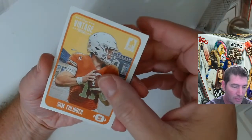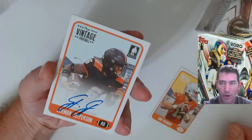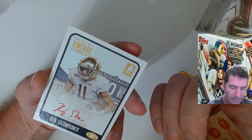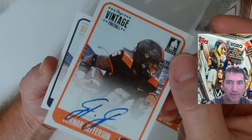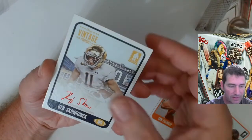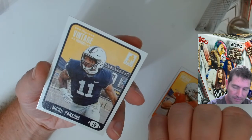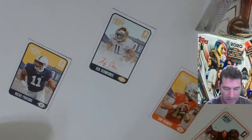First card is Sam Ehlinger, quarterback. First auto is Jamar Jefferson - and that's a blue auto out of 400. The next auto is Ben Skowronek - and that's a red, so that's out of 25. And we also have a Micah Parsons, linebacker.